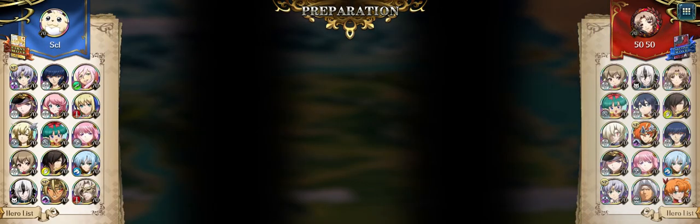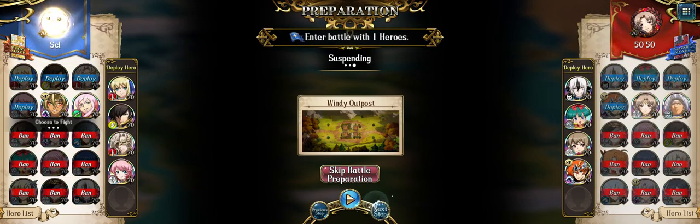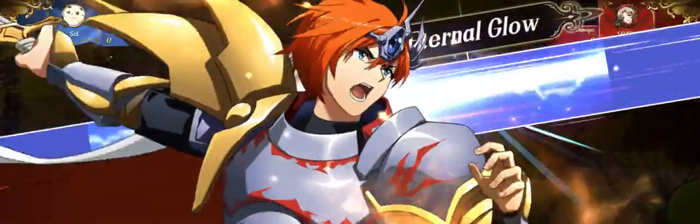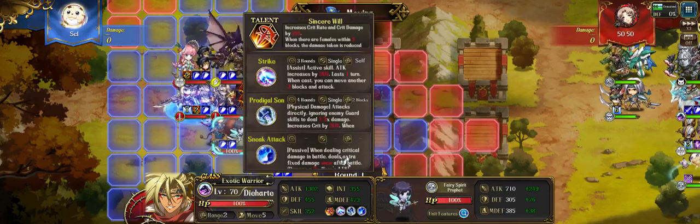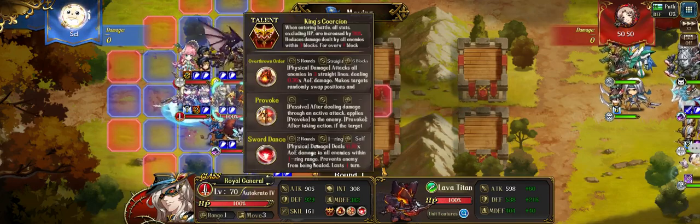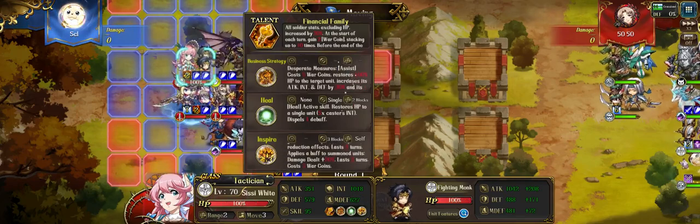Okay, on to the next game against SCL. So this game I would say luck was indeed on my side, but I did not capitalize — I made a crucial mistake. Let's see if you guys can figure out which mistake I made when it happens, before I say it. Okay, so Diehard with sneak attack, 3C act again auto crowd, double AOE crisp standard, Sissy White is a pretty standard spire with business strategy.